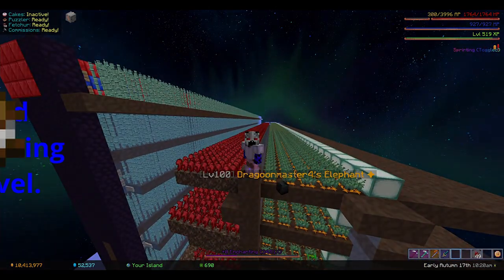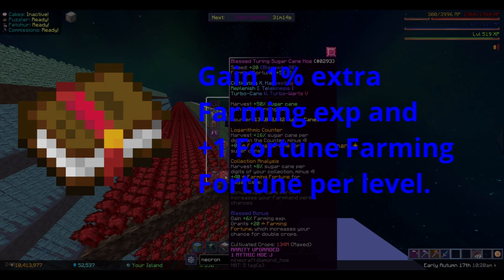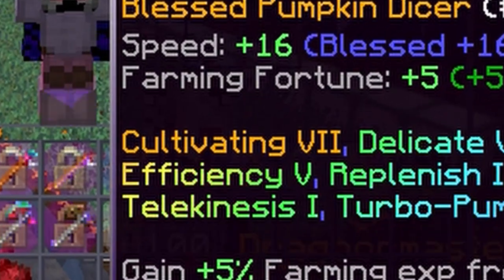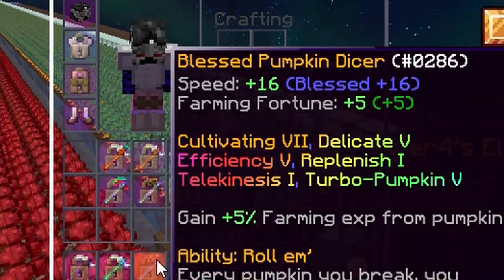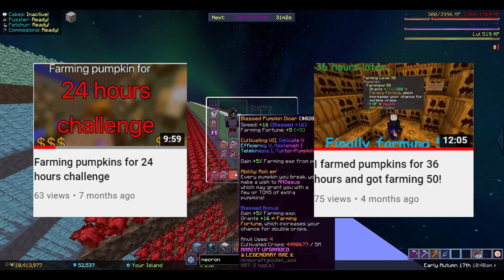Cultivating is a very useful enchant that gives you more farming XP and more farming fortune, but on a pumpkin dicer it's very annoying to level up. As you can see, I only have cultivating 7, despite having farmed many many hours of pumpkins.